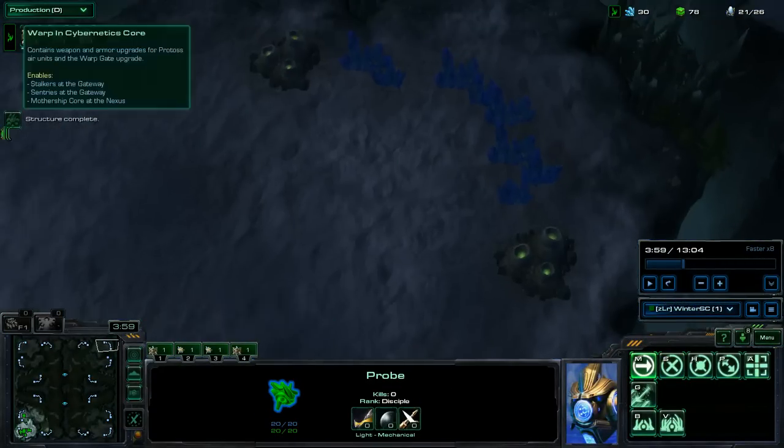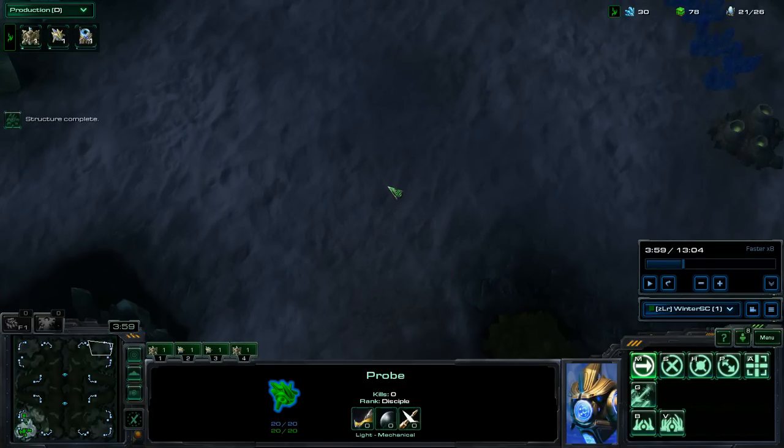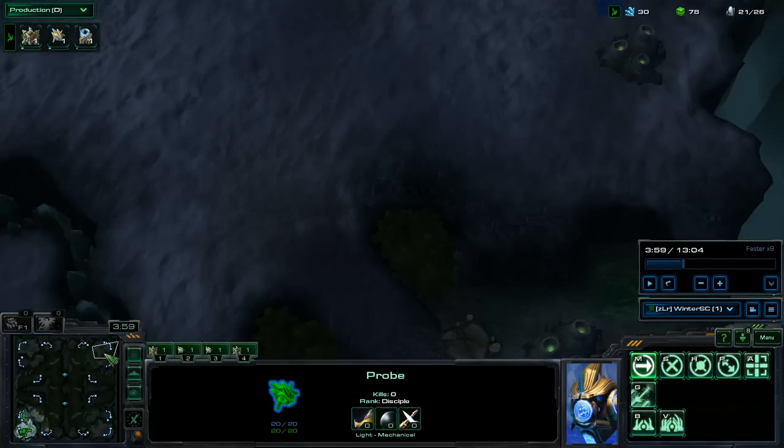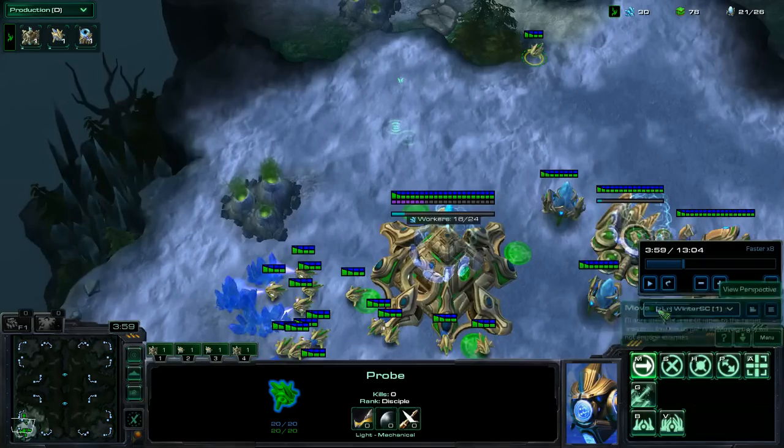At this point you've determined if he's going for a Reaper first, and you can scout him with your probe, or you can use your Observer early on. I prefer to scout with a probe, except on four-player maps where I get a little bit greedier.